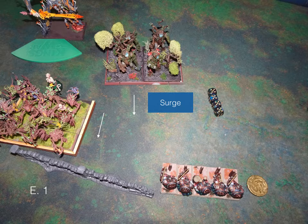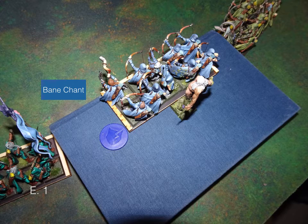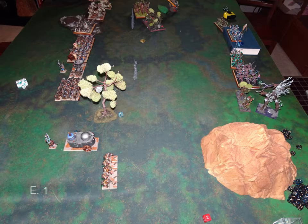Elf turn one: some movement and a Surge. Banechant was cast on the center archers. Not a lot of movement — playing standoffish because in the Dominate scenario you need your units entirely within 12 inches of the center of the board to have any scoring value. We put a token in the middle and there's no reason to rush if you can shoot a lot. The elves shoot up and kill my Rangers. The bees attack my tank and do a damage. Not a lot going on — end of turn one.